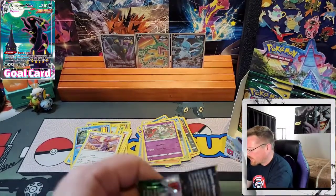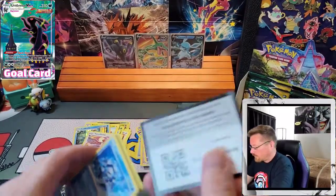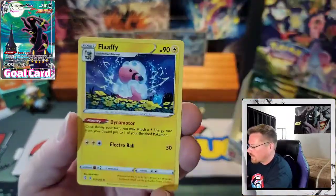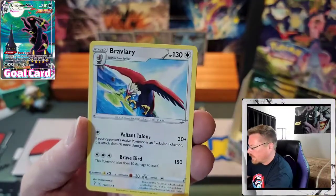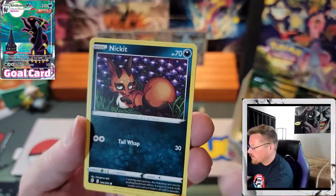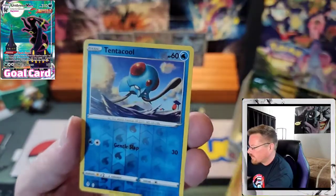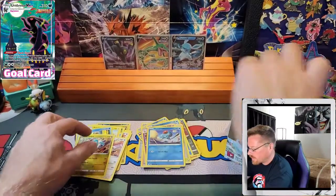Almost through the half of this box already. Got Fighting Energy. Flaffy, Ribbon Badge, Braviary, Cryogonal, Nickit, Dwebble, Rufflet, Roggenrola, Reverse Tentacruel, and a Drampa.